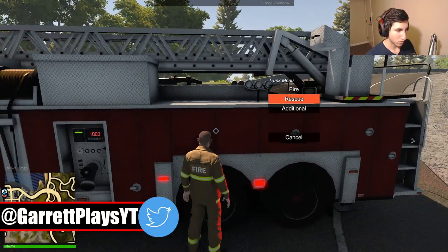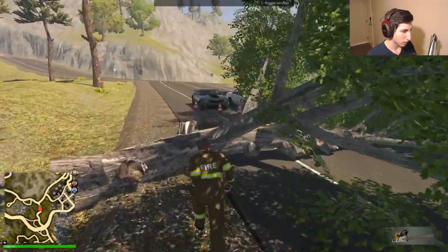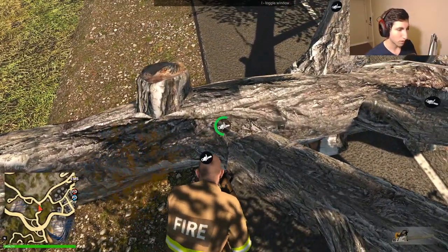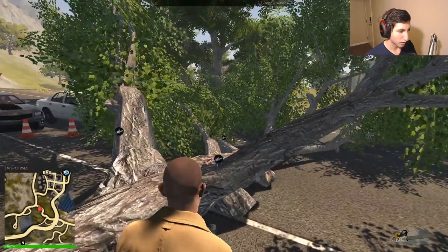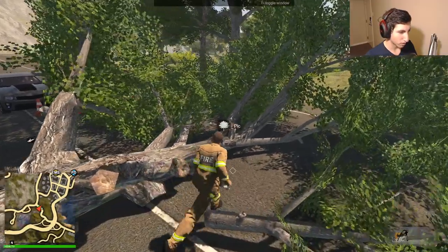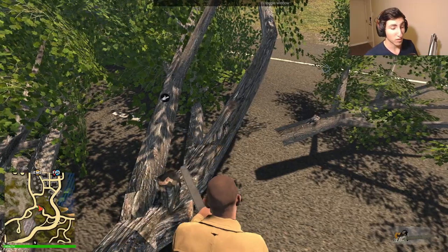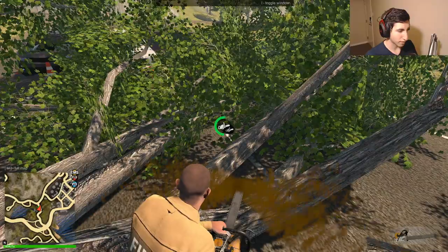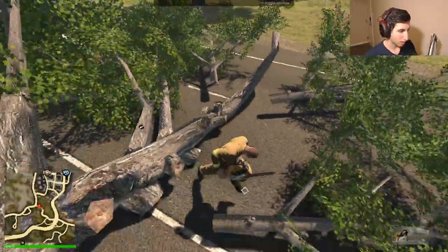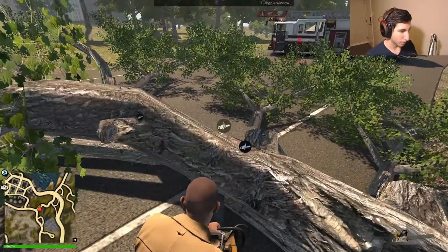Let's start cutting this down. Under rescue — there we go. Let's start chopping. Cut this limb off — perfect. We'll just keep going through these. Actually there are quite a few cuts to do and then we have to move all the debris out of the way, so this is going to take a minute.